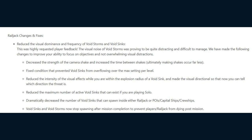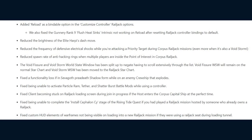They've also reduced the maximum number of active Void Sinks that can exist when playing solo, and dramatically decreased the number of Void Sinks that can spawn inside the Railjack, Points of Interest, Capital Ships, and Cruise Ships. Lastly, Void Sinks and Void Storms now stop spawning after mission completion to prevent players and the Railjack from dying post-mission. They've added Reload as a bindable option in Customized Controller Railjack options, and fixed the Gunnery Rank 9 Flush Heat Sinks Intrinsic not working on reload after resetting Railjack controller bindings to default.